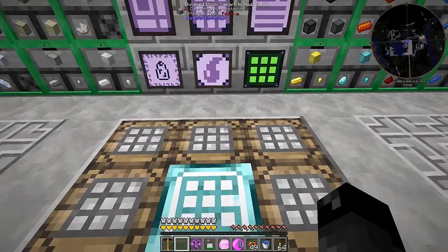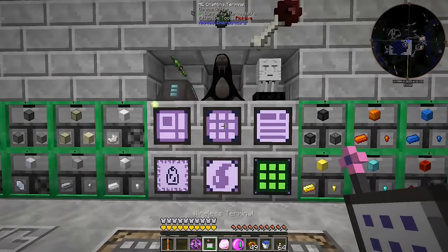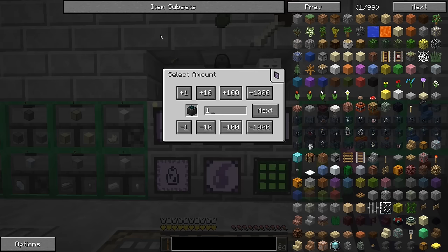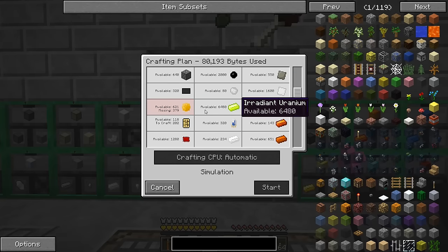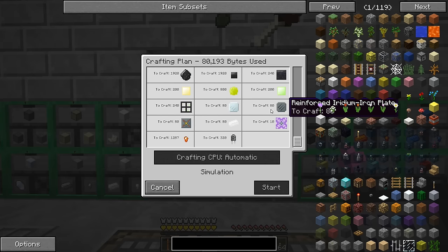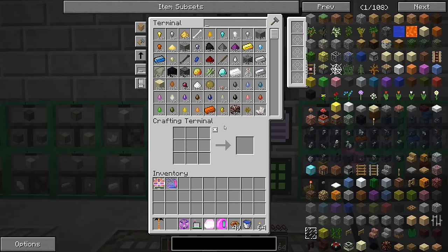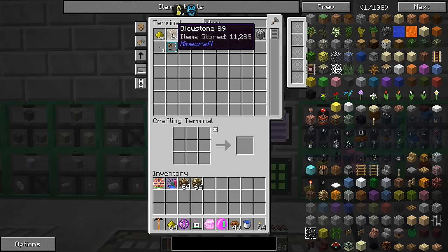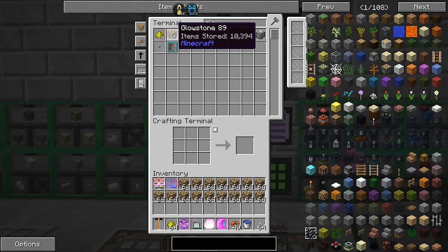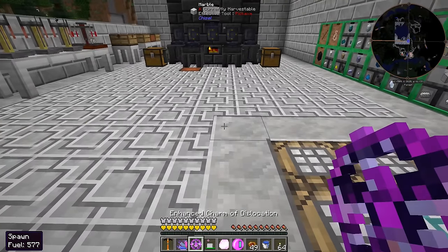Before we go anywhere, can we tell this thing to make 10 more? Do we have the stuff or are we missing something? We are missing the scenario. I have to keep taking glowstone with me to the quarry world — let me take some more with me so we can get this stuff going while we're there.